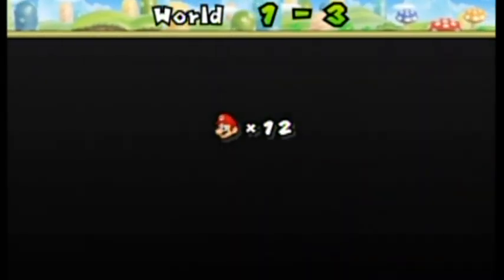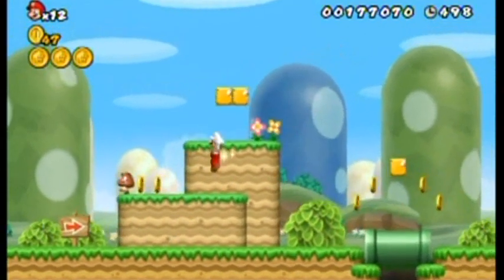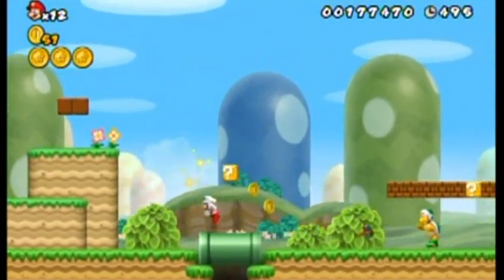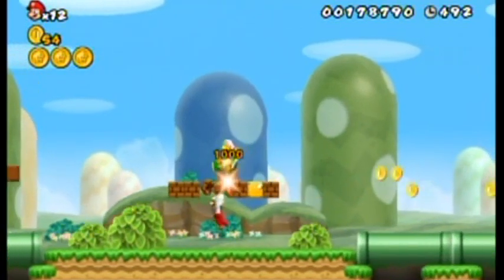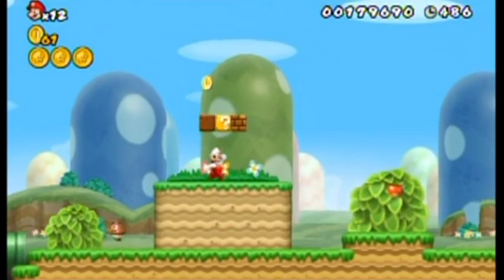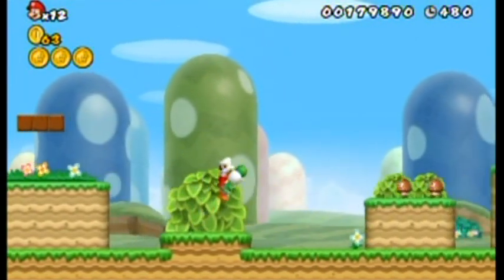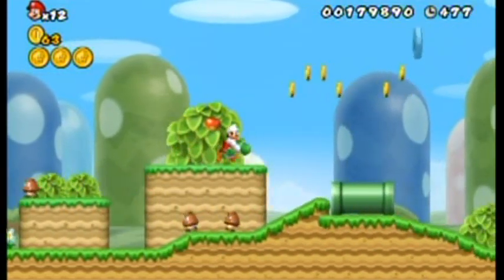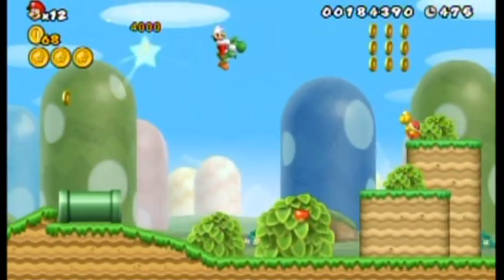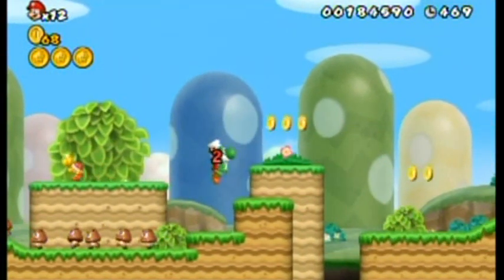Here we go, 1-3 again. This will take you to a warp cannon which will take you to a later level in the game — I'm not going to show you that until I get there. It's kind of pointless to show the secret exit at this point, but for 100% you need to find this exit anyway, so I might as well clear out the world as I go.